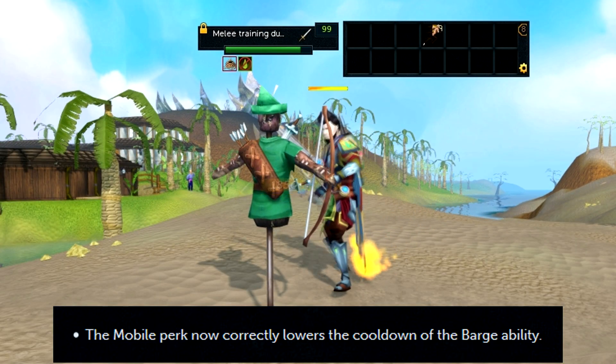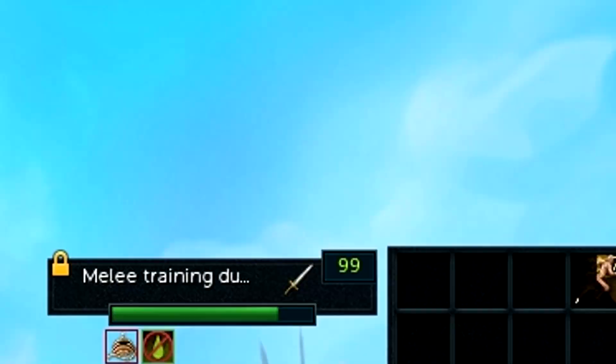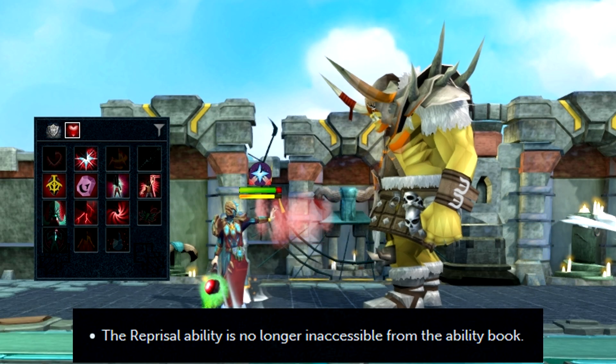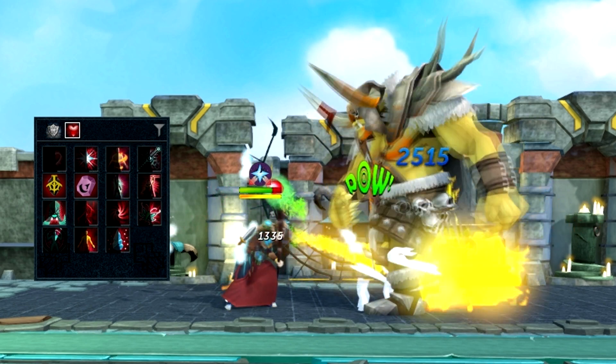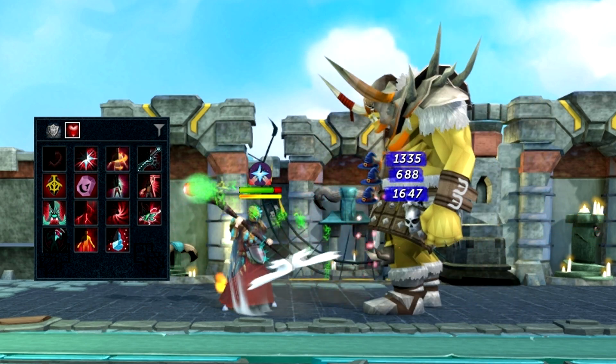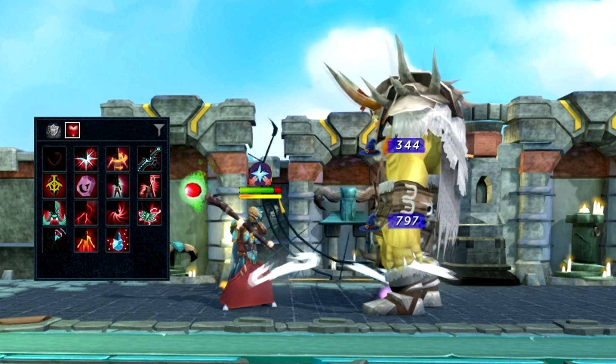The mobile perk now correctly lowers the cooldown of the Barge ability. And last but not least, the Reprisal ability is no longer inaccessible from the ability book. If you have previously unlocked the ability, it should now be back in its normal spot. So while you're out killing those monsters, make sure to use your Reprisal ability in all of its glory.